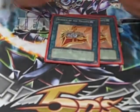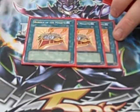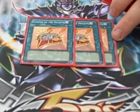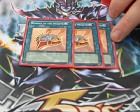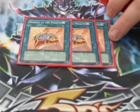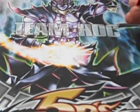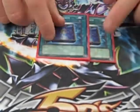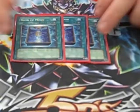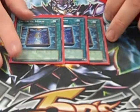Spells: three Burdens of the Mighty. Again, that's part of the lock — all your opponent's face-up monsters decrease by 100 times their own level, so it makes the King Tiger thing pretty universal for lower monsters. Three Books of Moon — it's an anti-meta deck, so there's a lot of control needed, and this helps with that.